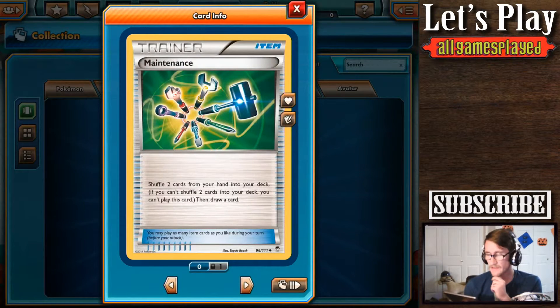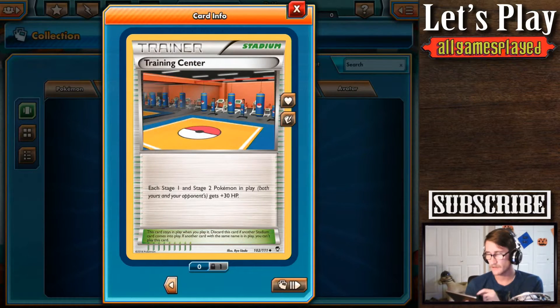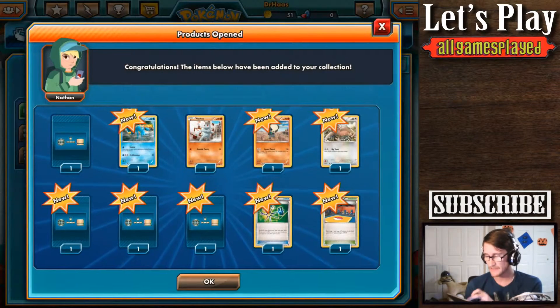We got Maintenance — shuffle two cards from your hand to your deck. You can't play this card if you can't shuffle two cards into your deck. Ooh, Pokemon Trainer: each Stage 1 and Stage 2 Pokemon in play get 30 extra hit points. Not bad. That's actually really good.